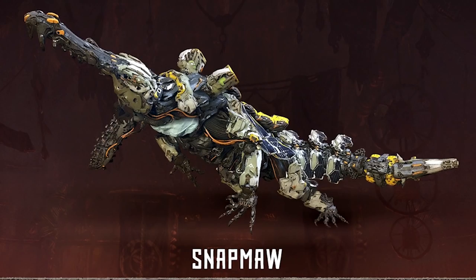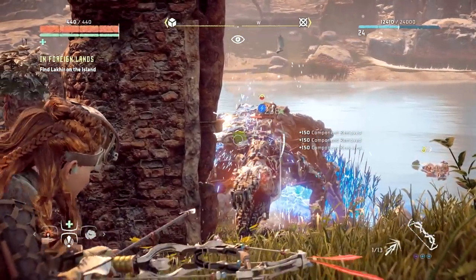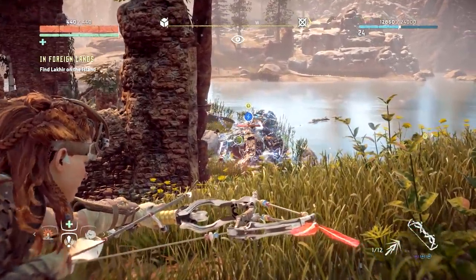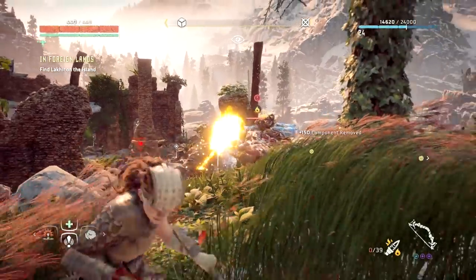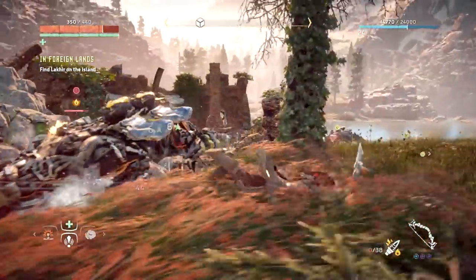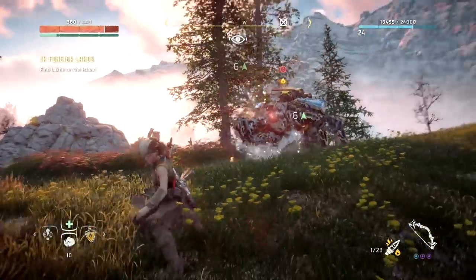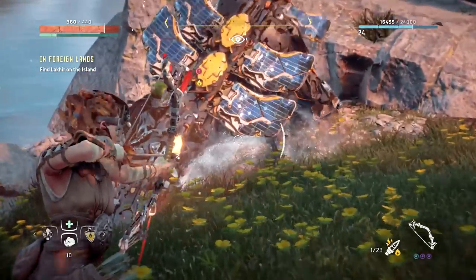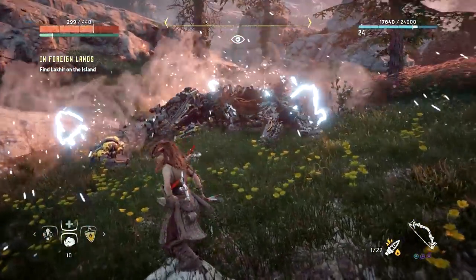Snapmaw: Massive, angry crocodiles that always move in packs of at least two. Your first priority should be aiming at them from a distance, as they can get up close surprisingly fast. First, and this is critical, use a bunch of tearblast arrows to blow off their armour, because if you don't, you won't stand a chance against them. Seeing as they have a frost attack, they're vulnerable to fire, but if you use some precision arrows to aim for the glands underneath their head — they'll lift their head up before firing frost at you — you can cause a snowy explosion, rendering them frostbitten and susceptible to extra flame damage. If they get close, they'll hit you with a tail attack, so stay as far away as possible and make sure you avoid their frost bombs.